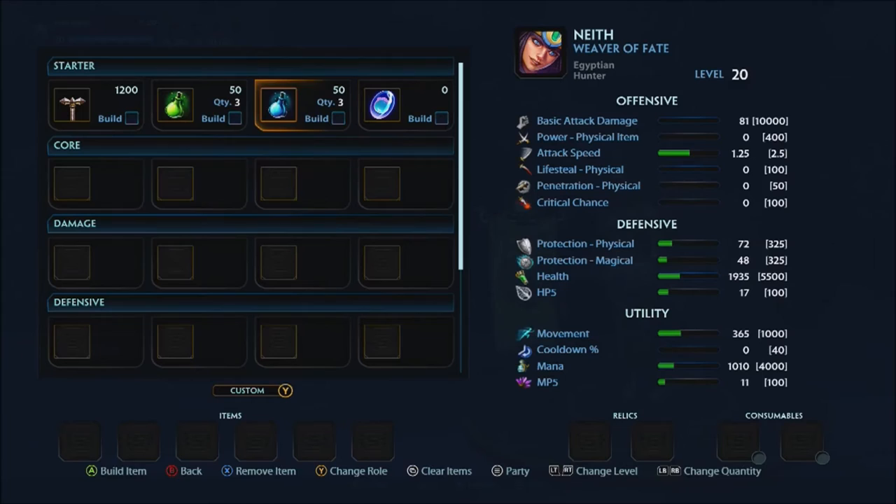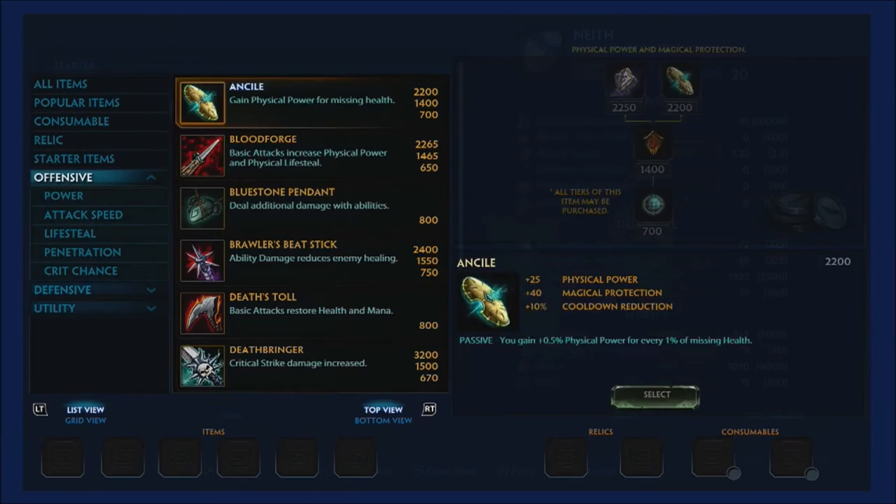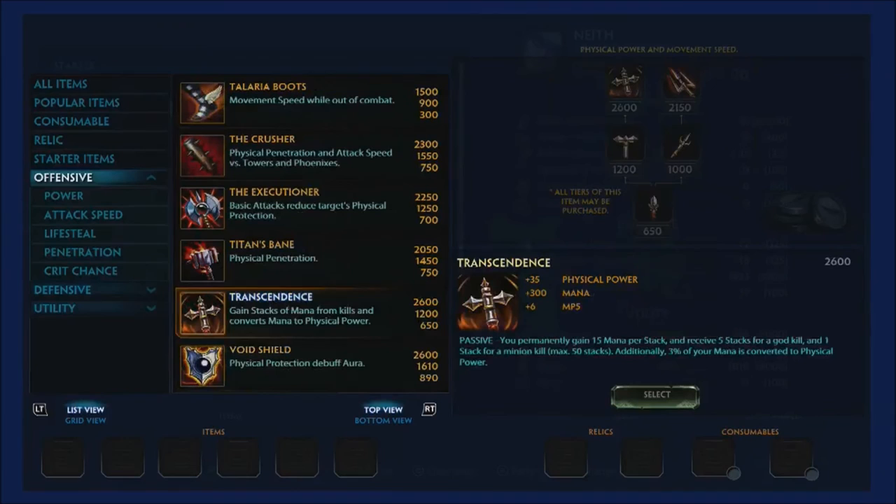First item: finish Transcendence right away to get your stacks going as soon as possible. It gives 35 physical power, 300 mana, and 6 MP5. Passive gives 15 mana per stack — five stacks per god kill, one per minion kill — capping at 50 stacks, and an additional 3% of your mana is converted into physical power.